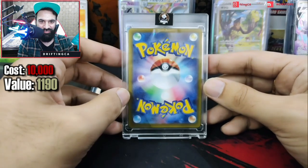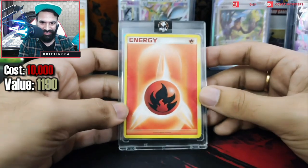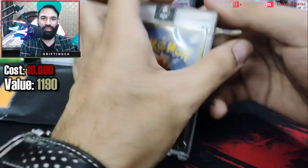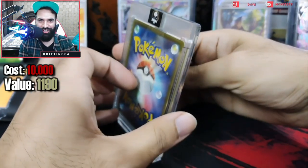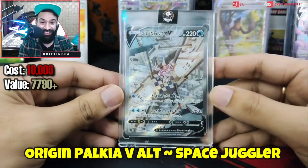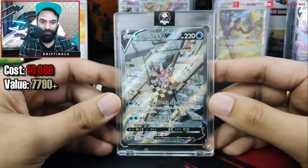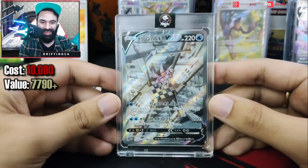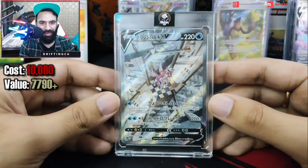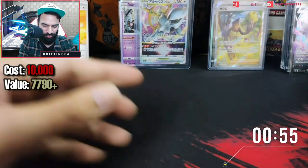Now we are moving on to the cards. We have a hard case — let's see what we're going to get. It's protected by a fire energy. I'll remove it carefully — moment of truth. We have an alternate art Palkia! We have an alternate art Palkia — this is a secret rare, this is a secret rare alternate art Palkia! I love this card — I'll check the price and mention it on screen for you guys.